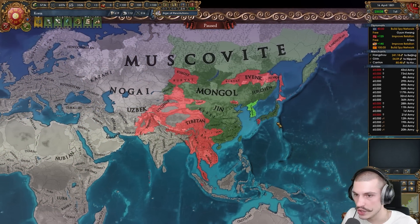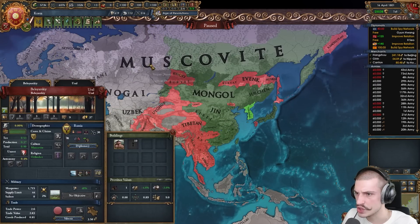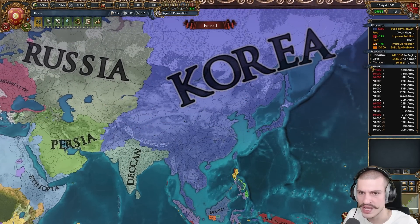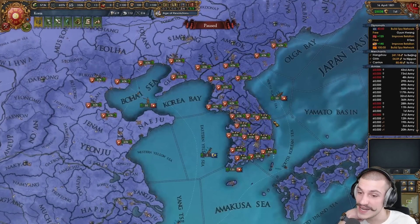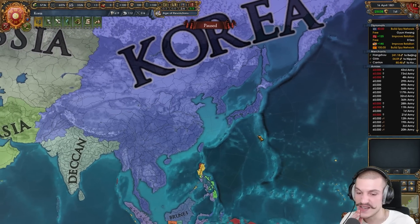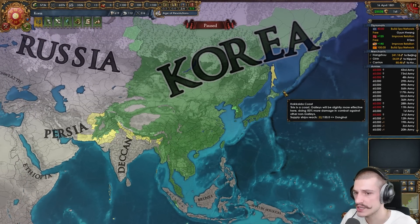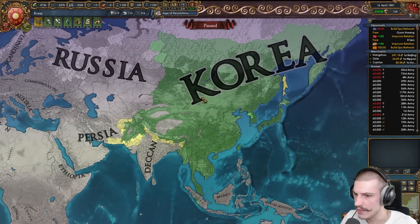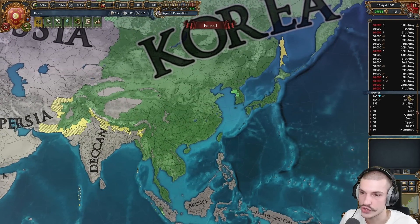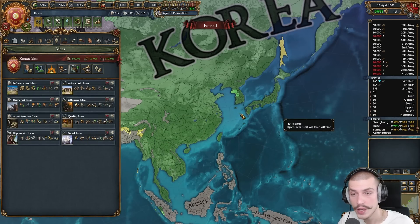Looking at the Sino-Korean culture — Korean joins all of these cultures together. Some areas were colonized by Muscovy and then conquered from them, so things look good culturally. The main change I'd suggest is picking up economic and trade idea groups, but otherwise things look very good. Moving into the states tab: everything is fully stated, which I love to see. Navies are also very nice — Korea has a strong naval discipline bonus and this player buffed it further with naval ideas.